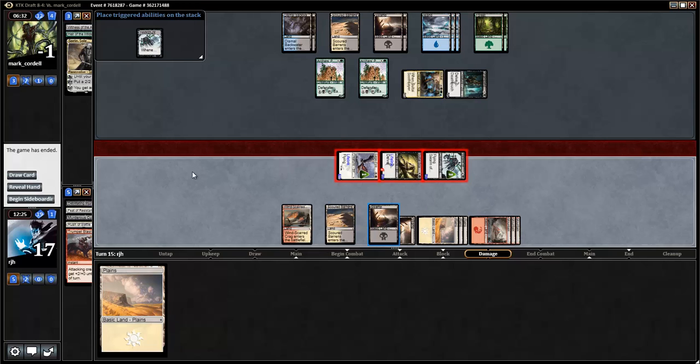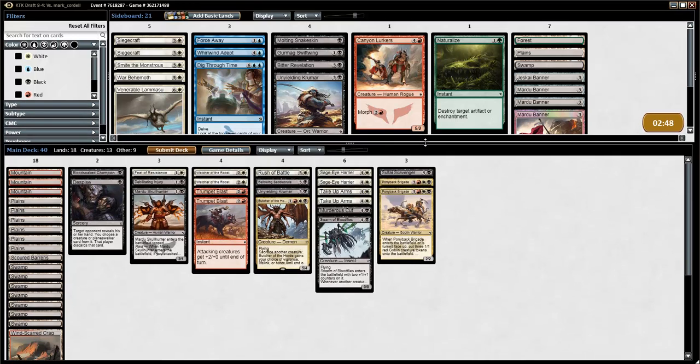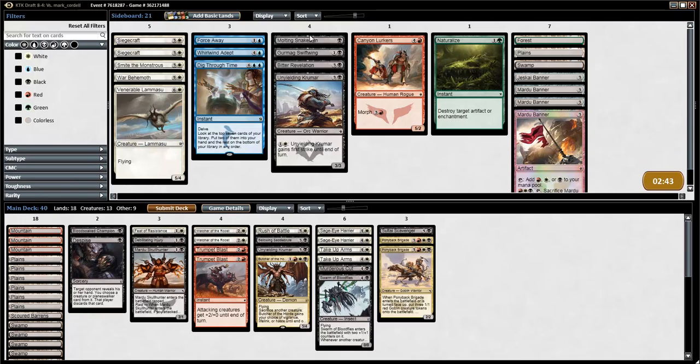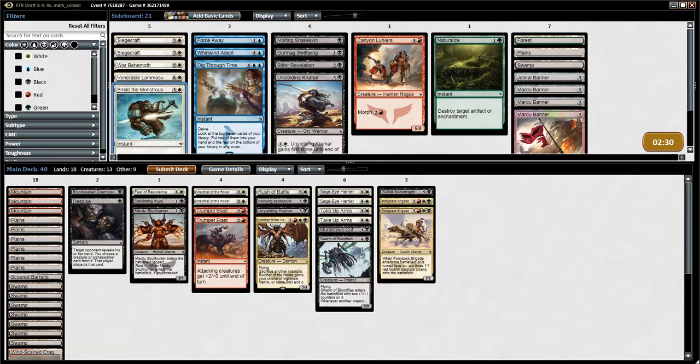Nice top decks on both sides of the game. Now this match gets to go on to the next round. I'm going to be on the draw though, which I'm not stoked for. I still don't think we're bringing in anything from our sideboard. We still haven't seen anything great for Smite the Monstrous. My opponent doesn't have a lot of power — just a bunch of toughness, which is appropriate for their game plan. Is there a reason for the Krumar or the Swiftwing to come in? I don't think so over these guys. We still want those evasion pieces. Despise is still okay to have over the Smite.